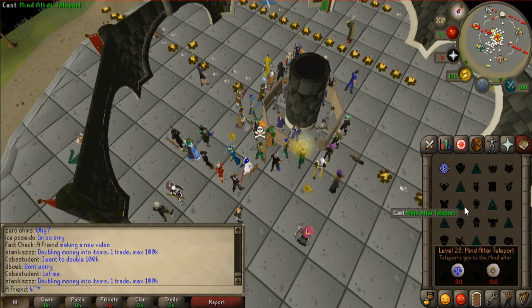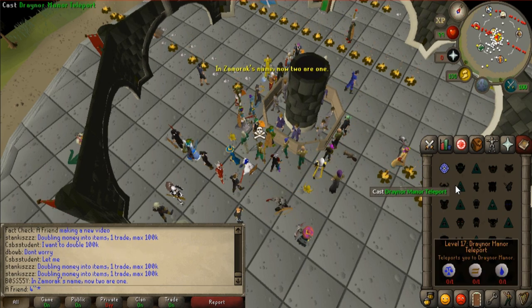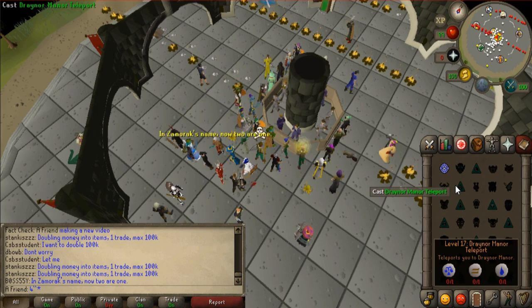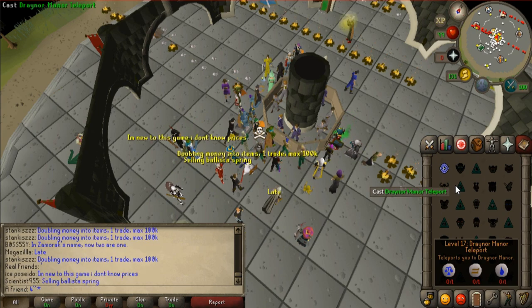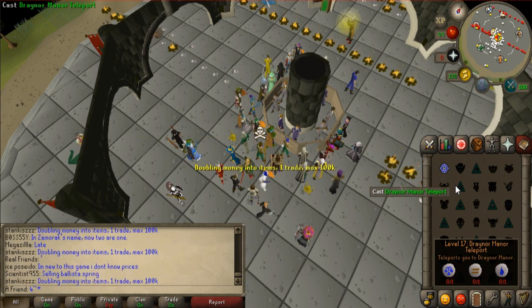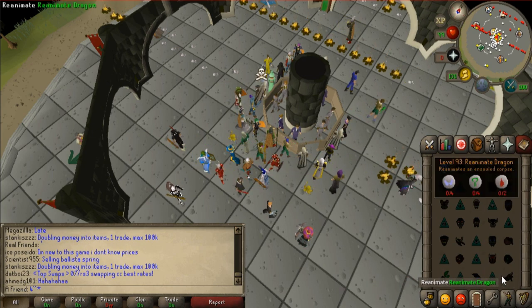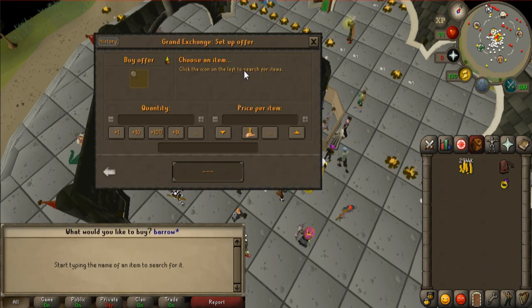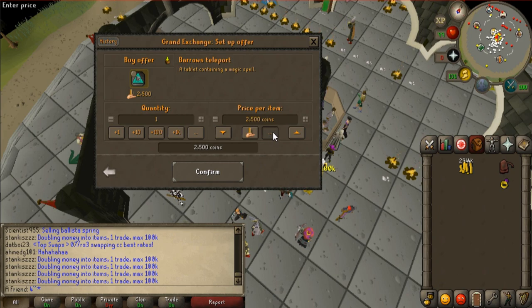What I'm wondering is what's going to happen to other teleport tabs. Why would anyone make something like Draynor Manor teleport when we have glories? That's kind of cheap, but why would anyone make a Draynor Manor tab from the same essence that takes so long to get? Why not make something like Barrows Teleport instead, or Ape Atoll Teleport? There might be a magic requirement, I guess that's a valid point.